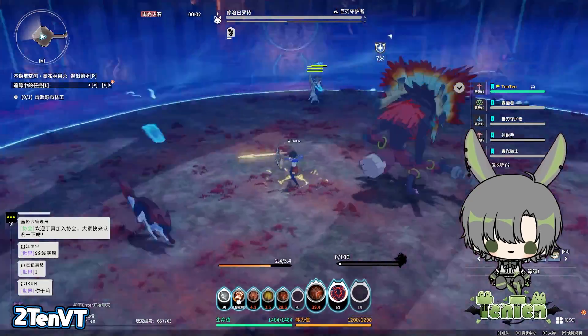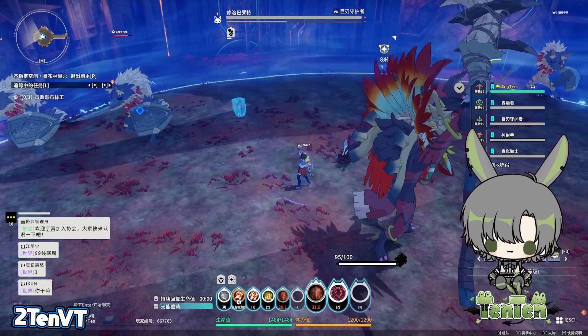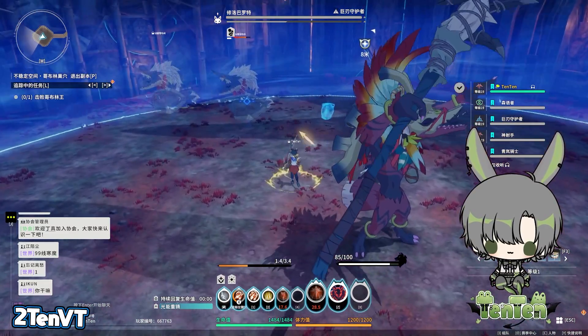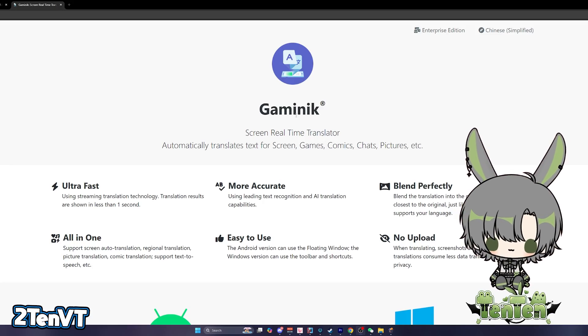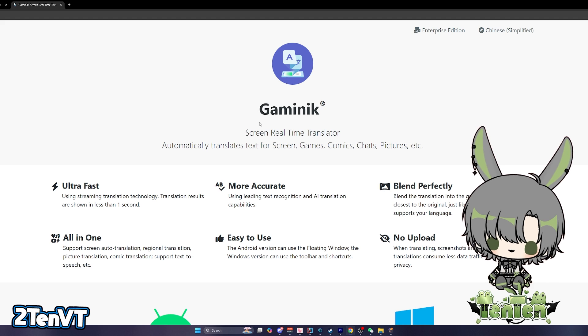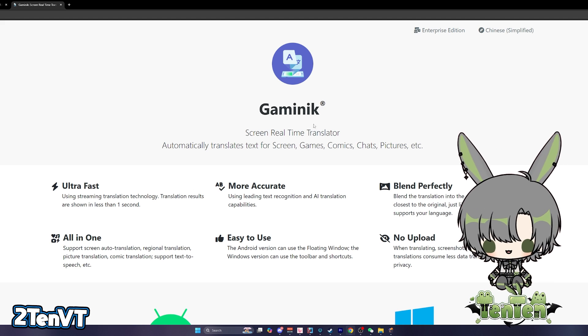So before we get started, if you're not looking to trial the game right now, I highly recommend you just wait for the global release coming later this year, with a closed beta rumored to be at the end of July. If you don't understand Chinese, you can try an on-screen real-time translator. I'm personally Chinese, so I don't need one and can't really speak to how well they work.